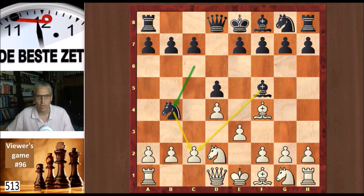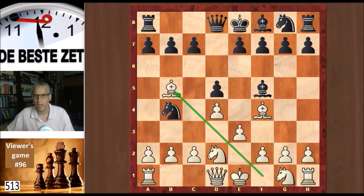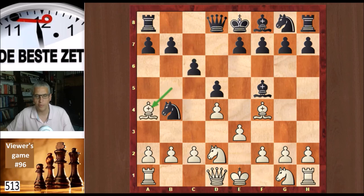If you want to look at how to best get out of this, put the video on pause and have a look. There really is only one way to cover c2 and that is bishop b5 check first as an in-between move. After c6, that bishop can go to a4, protecting the c2 square, which is now protected well enough. Quite surprising.